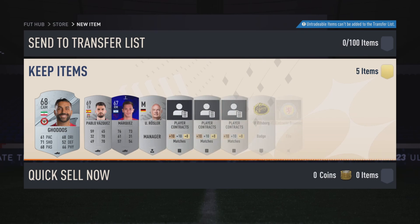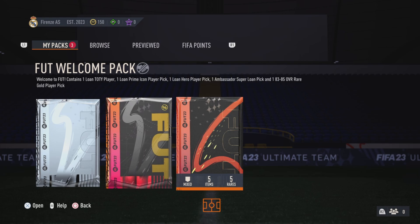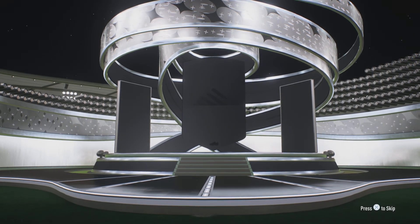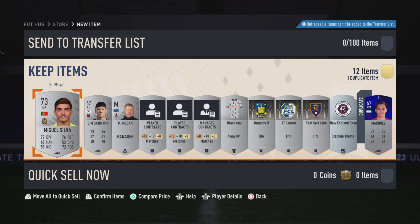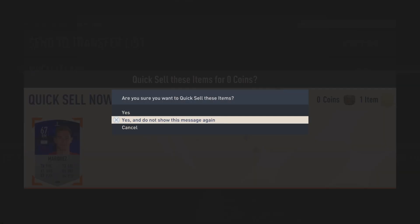Bronze packs finished - onto the silver packs. We've got Godos. One more silver pack then we'll move on to the FUT welcome pack and the quarter-finals nation pack, which I reckon will be a very good pack for us. And we get Miguel. Silver pack done - we have a dupe in Marquez, he's not tradeable, he is going to the bin.